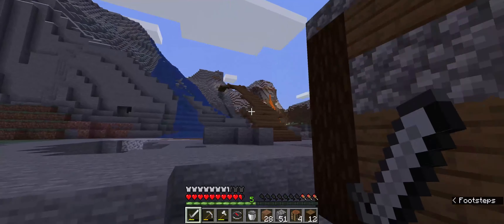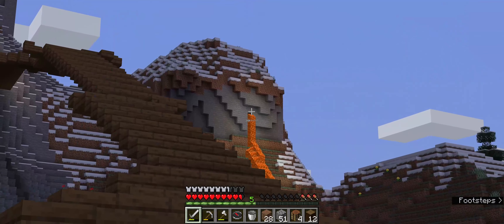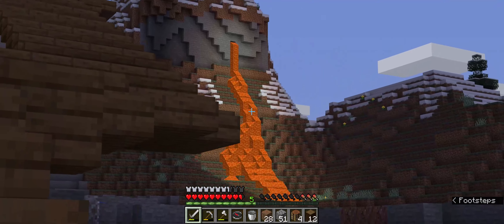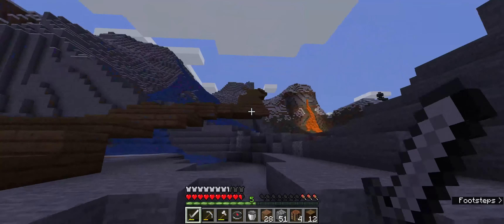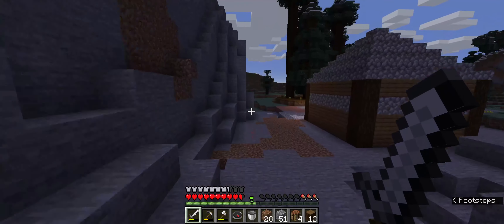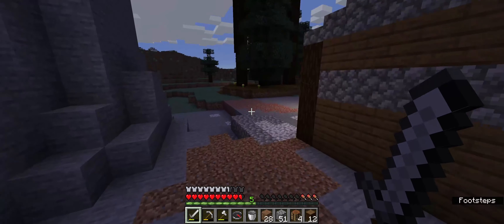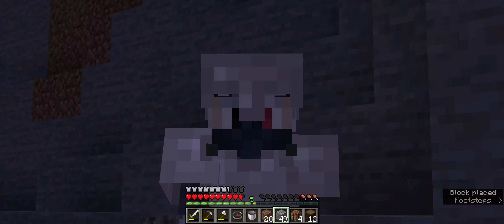So this episode, we're going to be going to the nether. There is that lava pool right there and it looks pretty cool, so we're probably going to go down. This bridge we decided will lead to our nether portal inside of that mountain. So we're going to get some obsidian from underground and make another portal.